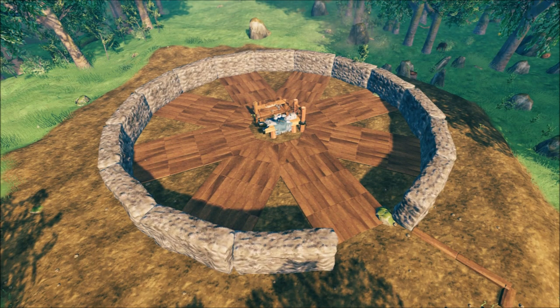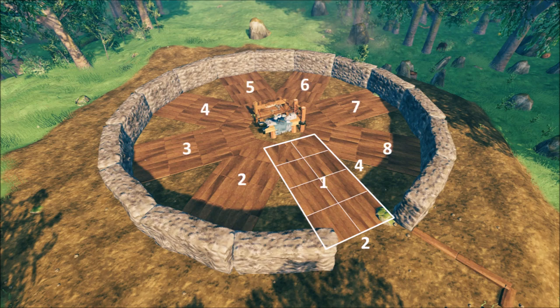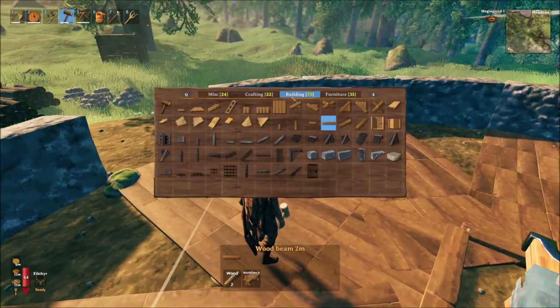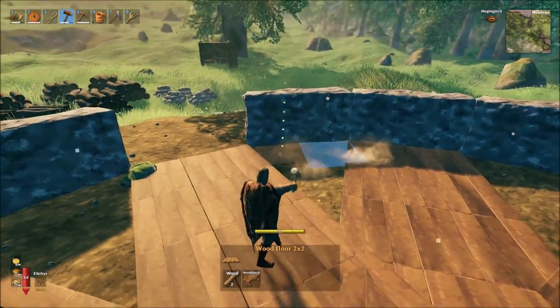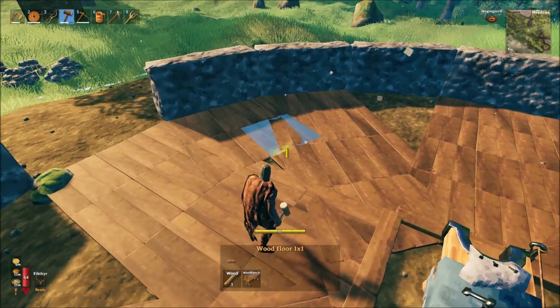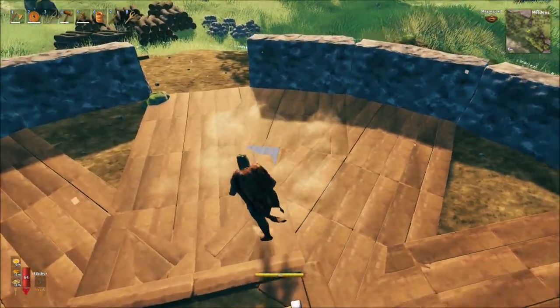We then build out a 2x4 section of wood floor tiles leading from where your entranceway is, and repeating this so you have 8 sections, ensuring that you skip every other stone wall when laying your floor. We'll then fill in the missing flooring sections with a 2x2 section of wood floor tiles, and then some small 1x1 tiles to fill in the small remaining gaps, repeating this for all sections of floor area that are still exposed.